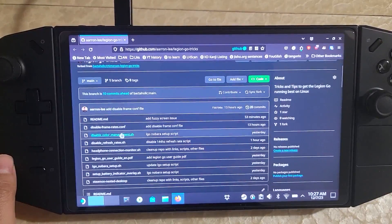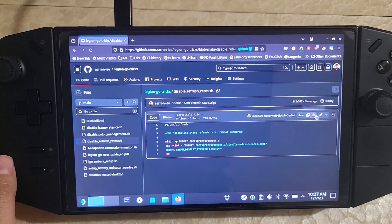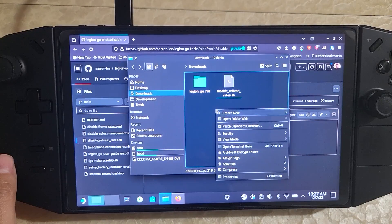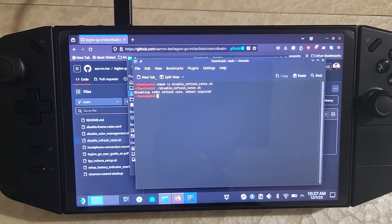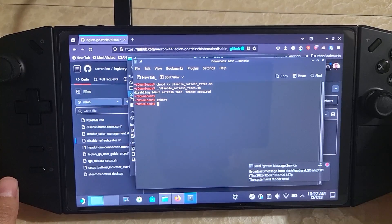On the Legion Go Tricks website, there is going to be a 'disable refresh rate' script. You just download it, go into the folder, and then open the terminal. Run 'chmod +x disable-refresh-rates', and then run './disable-refresh-rates'. That's all you have to do, then reboot. And that's the only fix you need to get games working again.